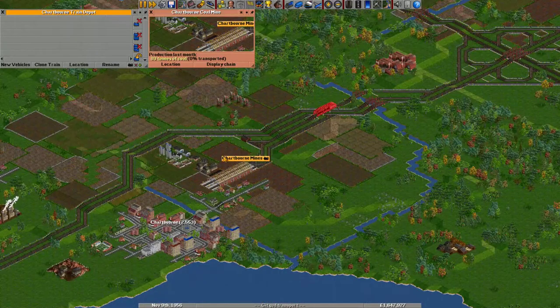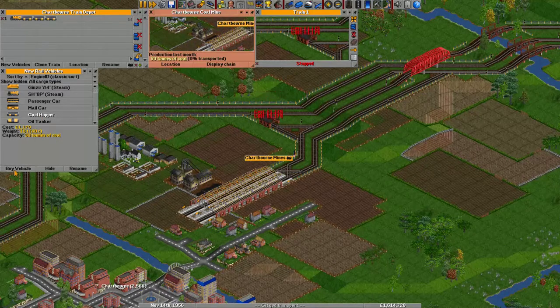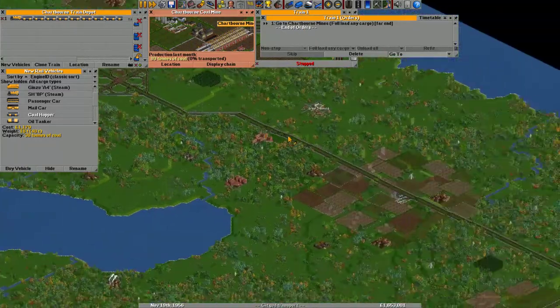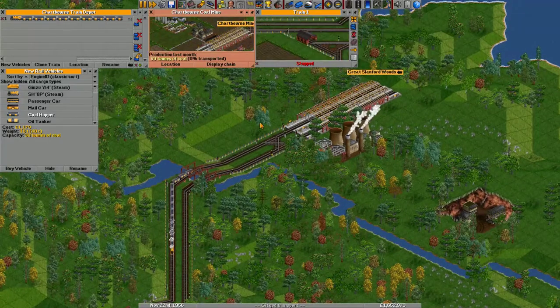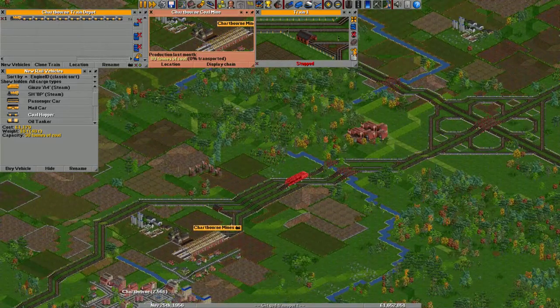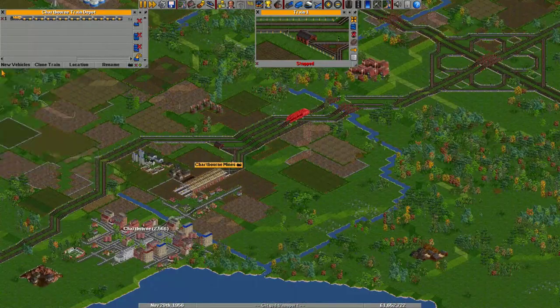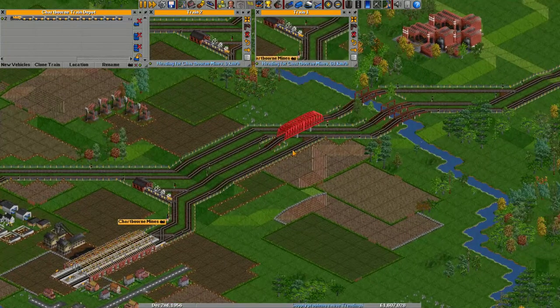This station produces 80 tons of coal. We have a faster engine now so let's use that. A train of seven tiles long with this engine has about 13 wagons, and each wagon can hold 30 tons of coal. So with 80 tons of coal available, it will take approximately four months to fill up one train. One train could probably handle this, but the distance is quite far so I'll go with two trains. That's the first coal mine connected.